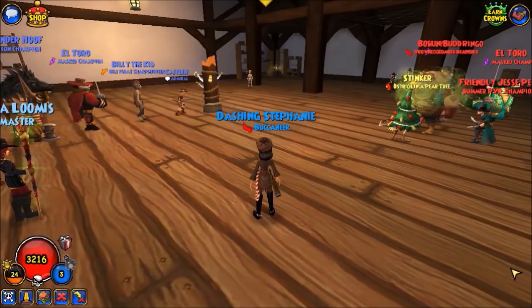An alternative would be to use Mustang Sally, El Toro's wife, who can learn Riposte rank 3, but basically has more reaction hits and fewer chaining hits.